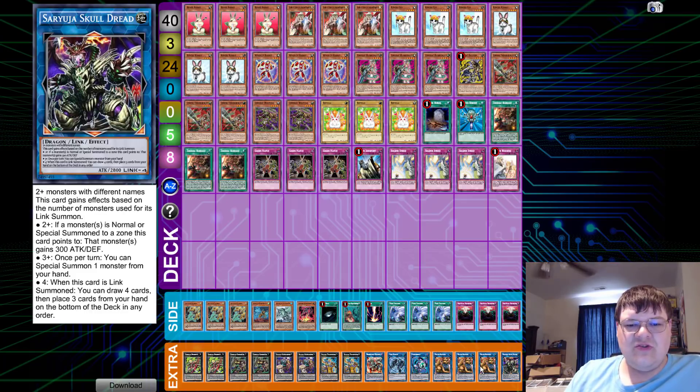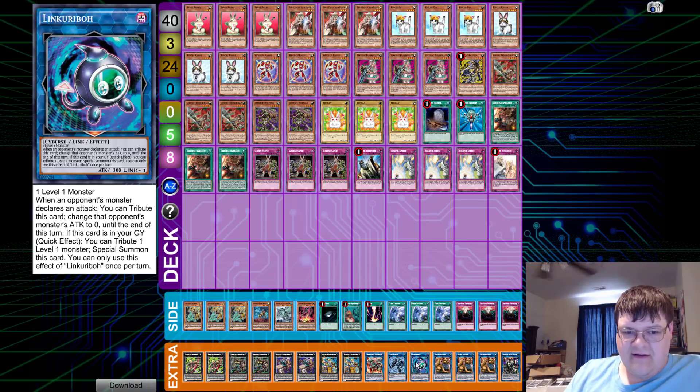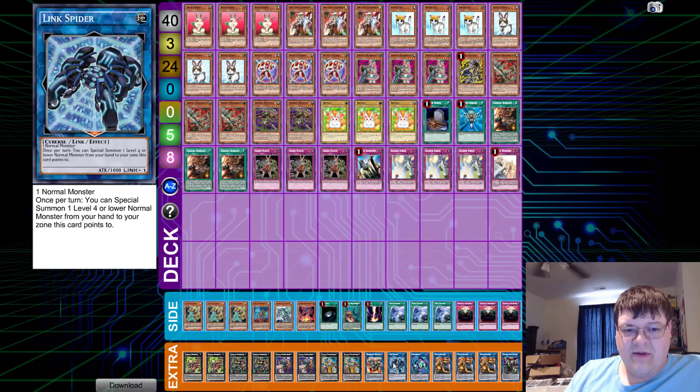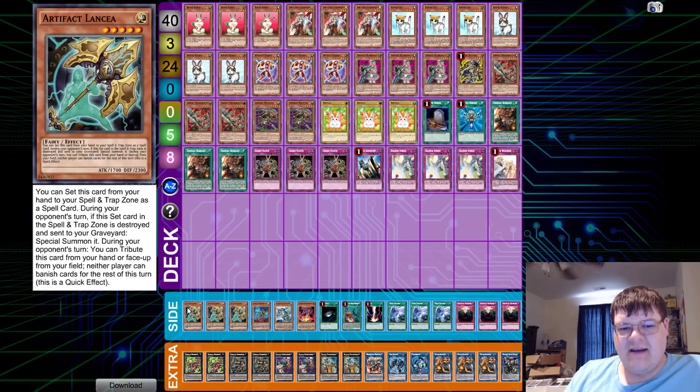And then the extra deck: one Seruja, triple Mrs. Radiant — you can kick one of these out for something else, but we found that we definitely liked the Earth synergy. One Link Kariba, one Link Spider, one Borload, and then two of each Azucard. The side deck's pretty standard, honestly. Triple Lancia — the weapon of choice on Easter.